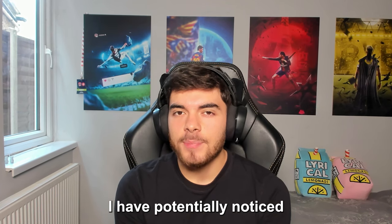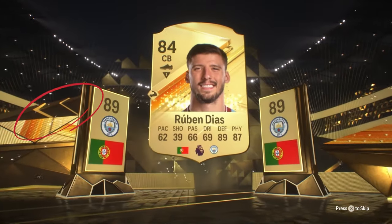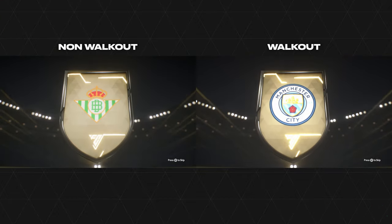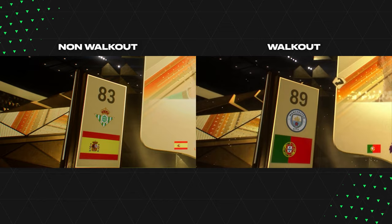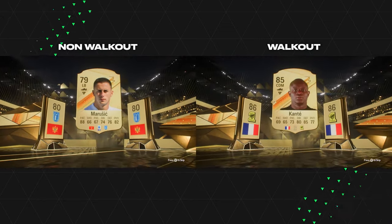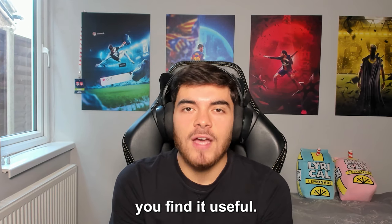A third thing which I have potentially noticed to try and identify a walkout is this 3D shape which we can see on the left hand side of the animation. Typically when it's a walkout, it's always at this slanted angle and we can see the zigzag shape. This is something I have noticed, but it is barely worth spotting since literally a couple seconds later the player is going to be revealing himself anyway — but this is just an extra sign I wanted to add in, just in case you find it useful.